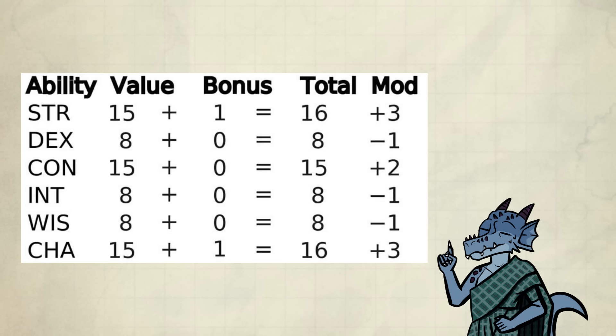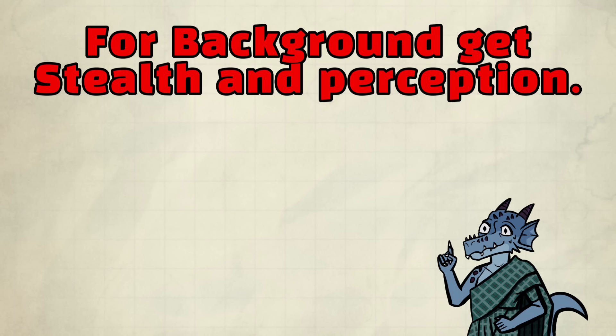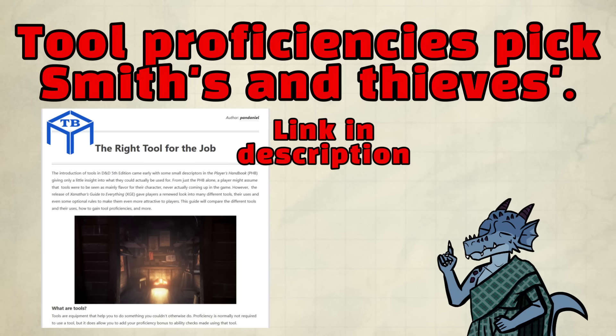I'd recommend a stat line like this. A combination of Strength and Charisma is important for a melee paladin, as you need the former for your attacks and to properly use heavy armor, and the latter for the ever so important Aura of Protection and spells. We pick Con for concentration protection and the additional hit points. I recommend Arcane proficiency through Variant Human for the purposes of crafting spell scrolls — that's really important. And Stealth and Perception through your background, as Stealth can offset your clanking noises with the help of Pass Without Trace for surprise, and Perception helps avoid being surprised and traps. For tool proficiencies, pick up Smith's Tools and Thieves' Tools.